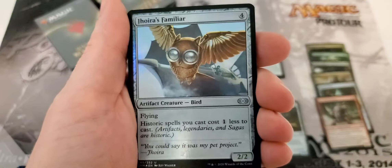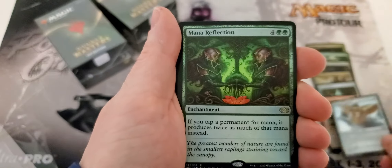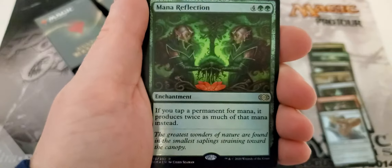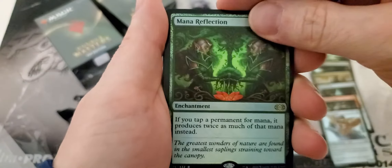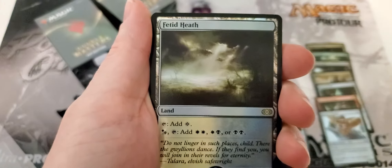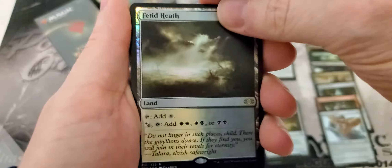Jorah's Familiar — not really worth anything. Our first rare: Mana Reflection. I don't know if that's worth any money or not, boy I hope it is. It looks like a good card — six mana, each permanent produces twice as much mana. Sounds like something I'd pay money for, at least we hope. And finally, Fetid Heath — not the greatest, but that's the first one of these we pulled.